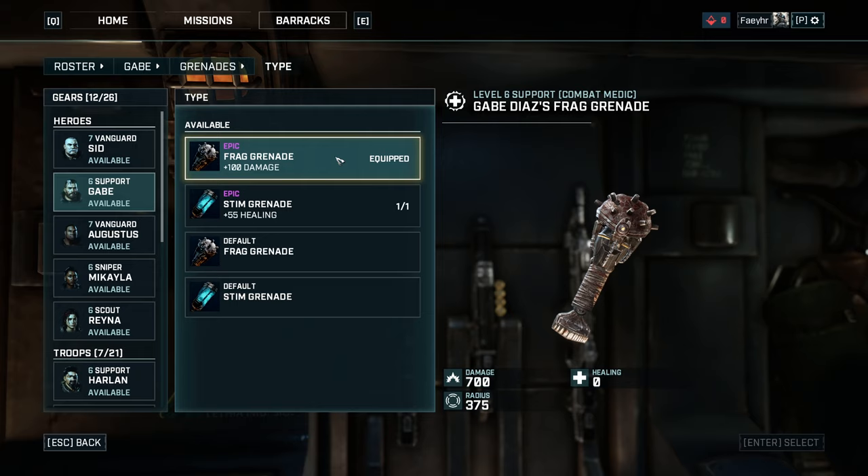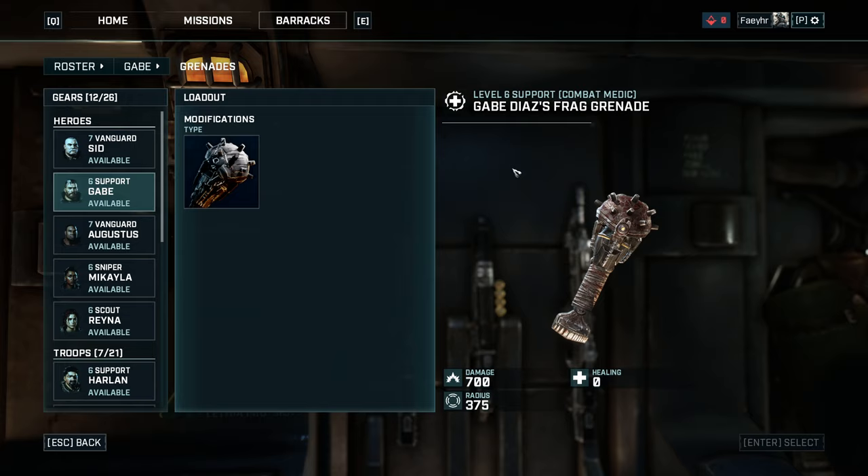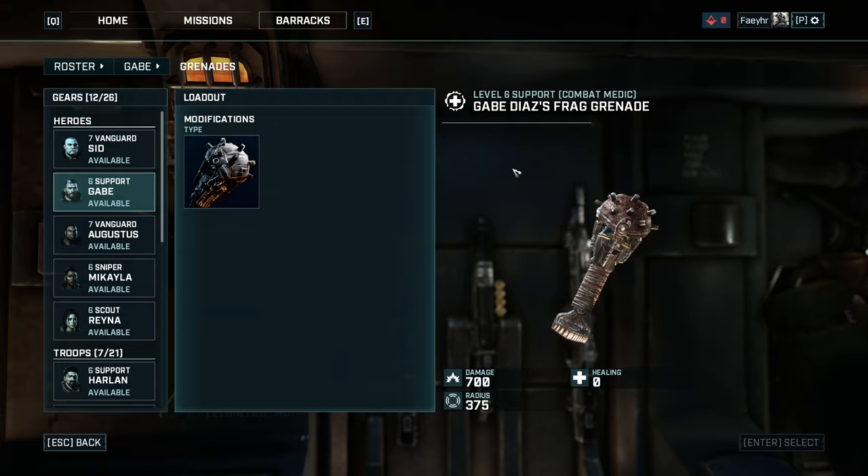As I mentioned earlier, you will rely heavily on Stim and Group Therapy for healing, plus Gabe will have a really low grenade cooldown because of one armor piece I'll show next.